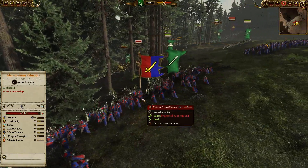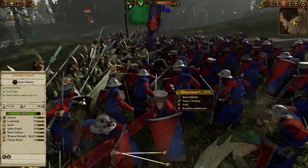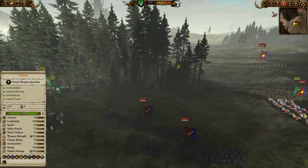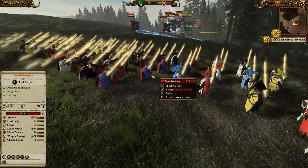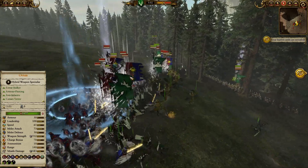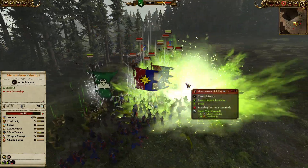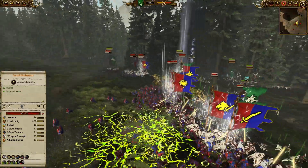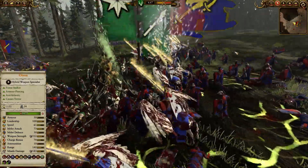The Eternal Guard charging in — a battle of the heavyweights here. The Azurei Spears are clipping the Grail Knights as they come speeding in. Magic going down — Earth Blood going down, Orion charging in, Trekin charging in, bolts going down, and a large Awakening of the Woods going down from the Branch Wraith, just devastating that front line and doing a lot of damage.